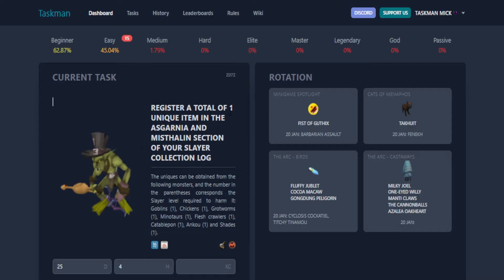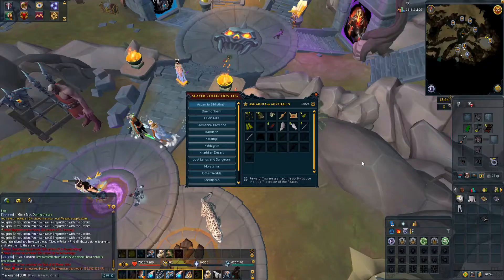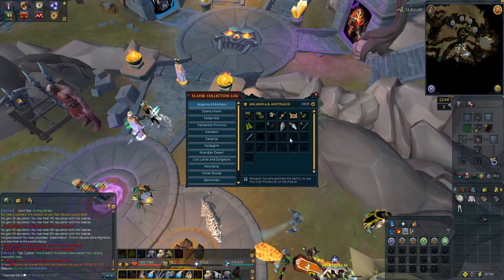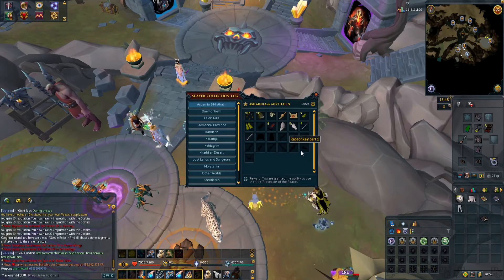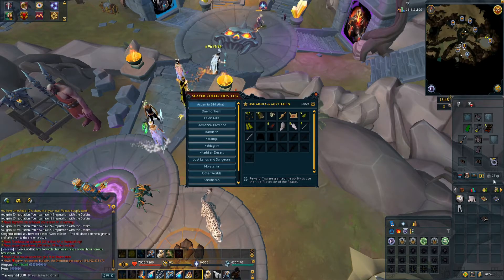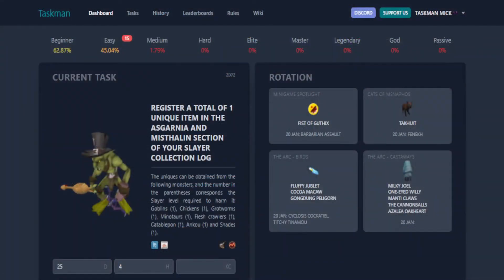Next: register a total of one unique item in the Asgarnia section of your slayer collection log. For some reason I think we've already done this — I'll quickly check and be back. As you can see we've got quite a few items in our collection log, but we're just going to do them as we roll them as tasks. Our first one was Goblin Mouse, so we'll complete that.